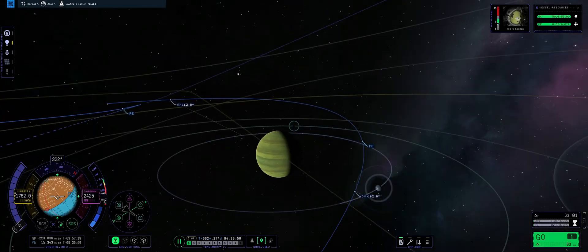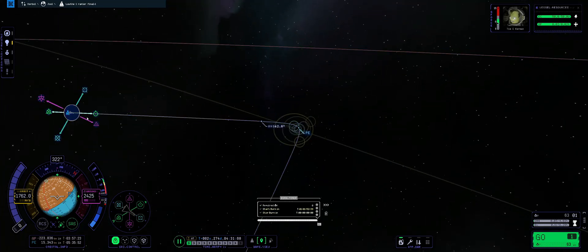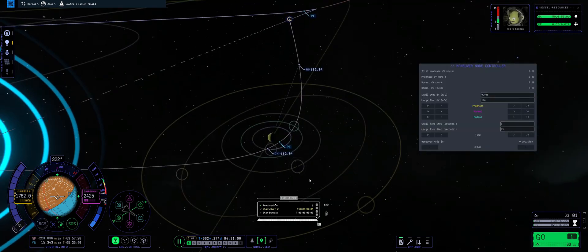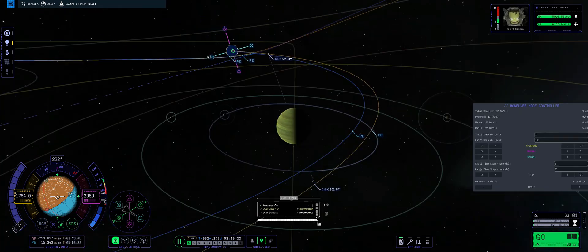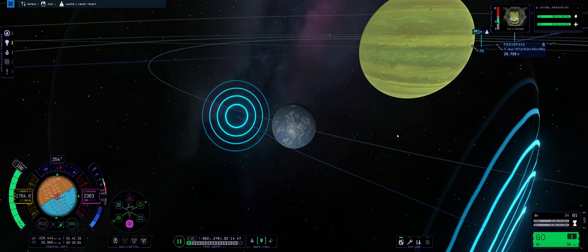Our Lathe intercept was gone, and we had barely any delta V left to correct. The closer we got to Jool, the more expensive our correction burn would be. And to add insult to injury, you can't actually plot maneuvers when the game is paused. I had to plot a maneuver fast. So I plotted a hasty maneuver, executed the burn, and with about 30 meters per second of delta V remaining, we once again had our Lathe intercept.